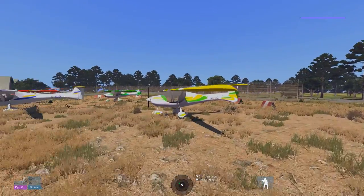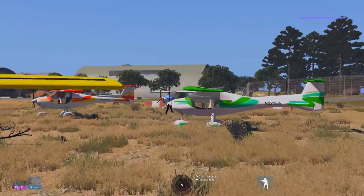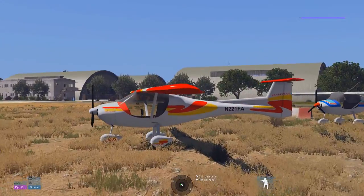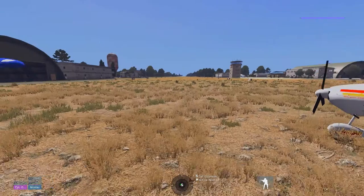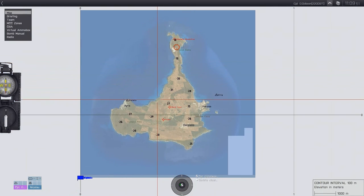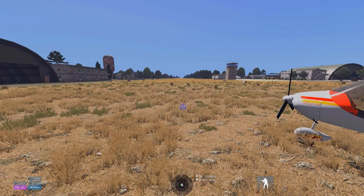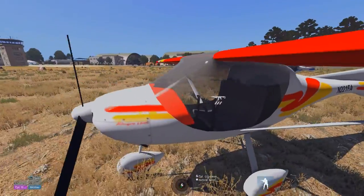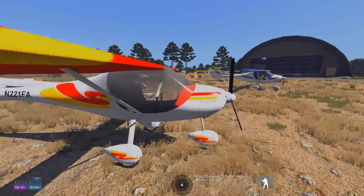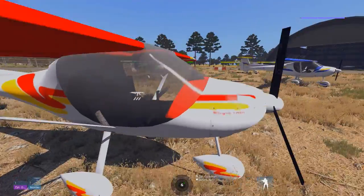This one looked kind of cool — like a little hobby plane, a small beginner plane, not the normal fighter jets I usually do. We're on the island of Pinoza, something in Italy, so that's the map we'll be using for today. As you can see it's a single propeller plane, two seats, a long tail, big wings.